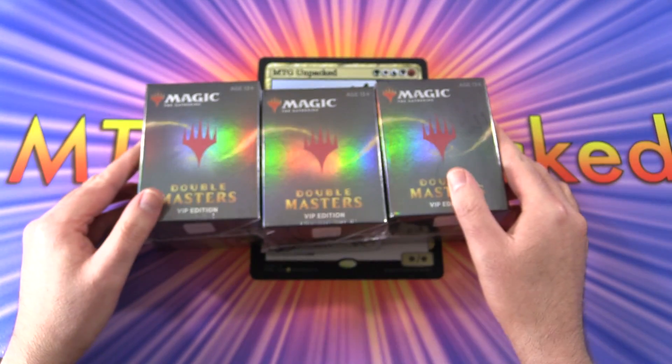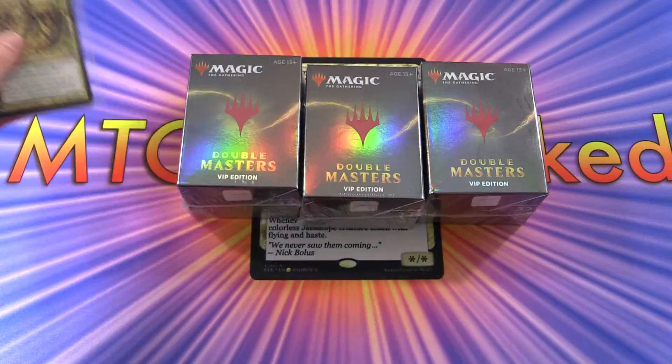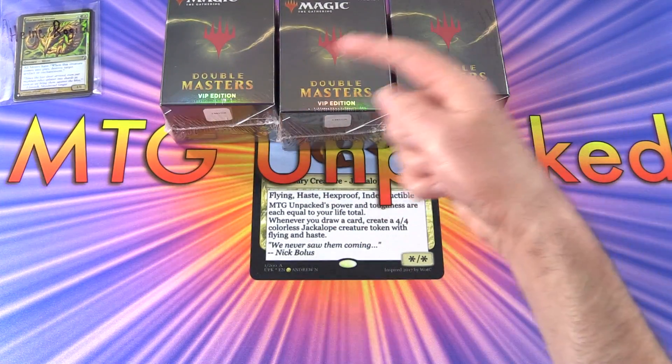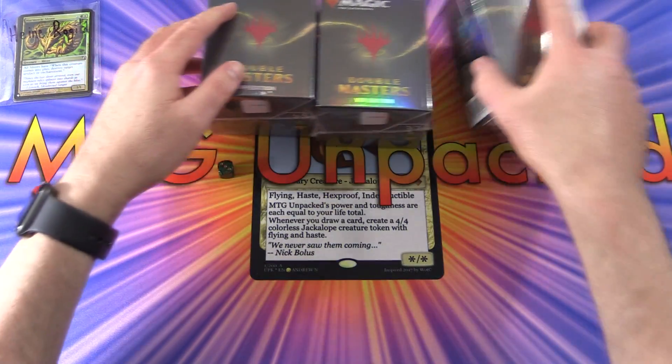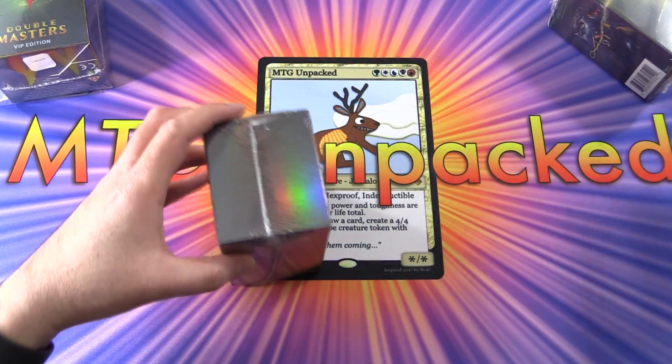Two of these are going to the channel and one is going to a patron. The patron today is Hein Rugeld — thank you for being a patron, sir. We're going to roll one through three or four through six to pick your box. Number three! So we'll set that one aside for you, and get to cracking.